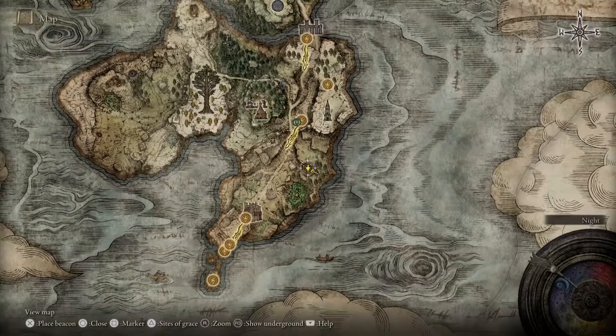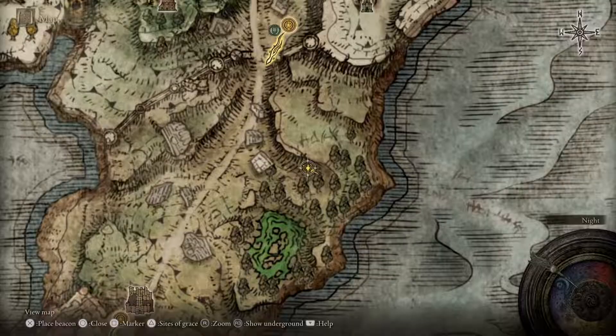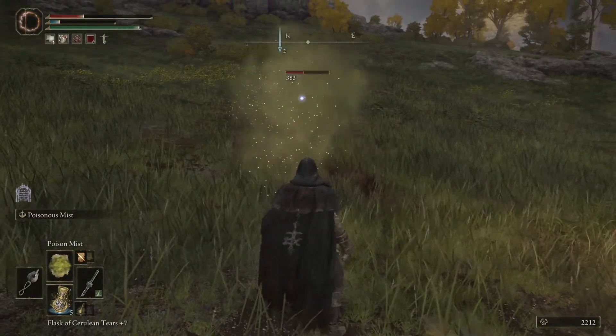The Incantation for Poison Mist is located in the Weeping Peninsula, that's south of Limgrave. The Poison Mist Incantation has a Faith requirement of 12 and an FP cost of 18. It releases a poisonous mist cloud in front of you and can be used while moving, so you can release it while moving forward toward your target or backing away from your target.